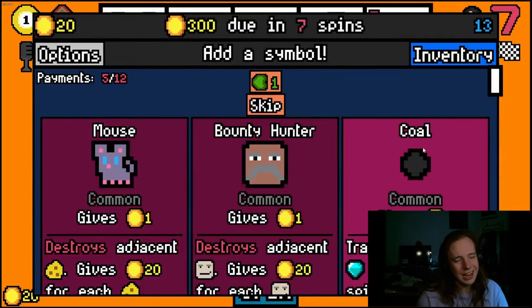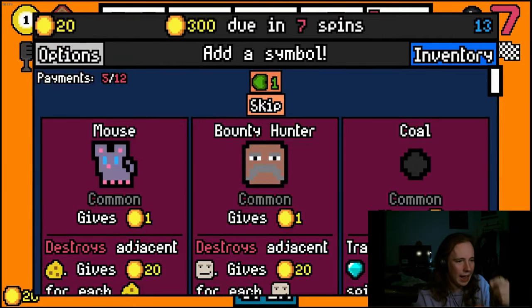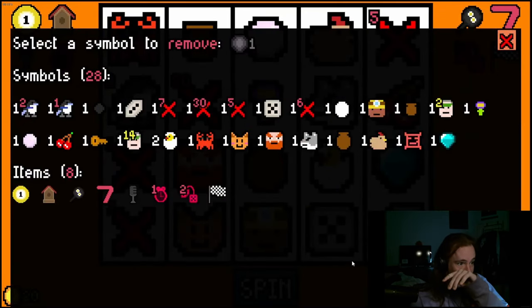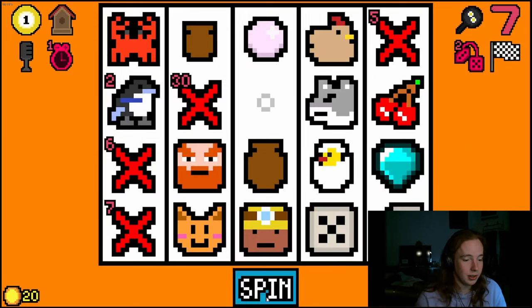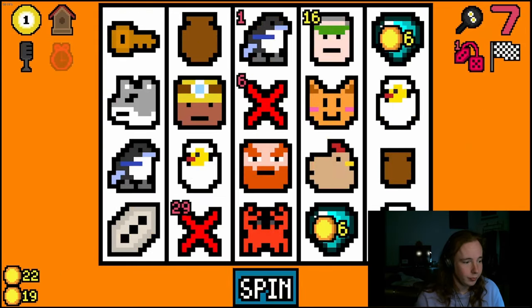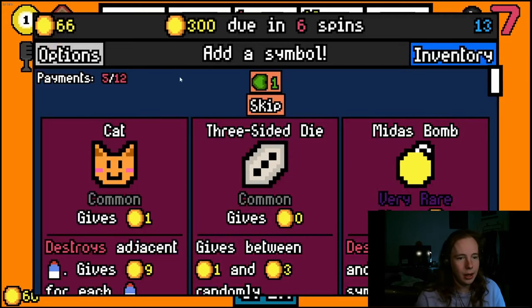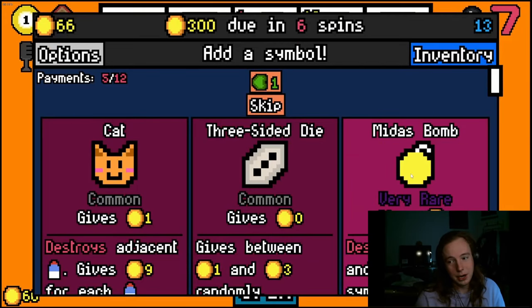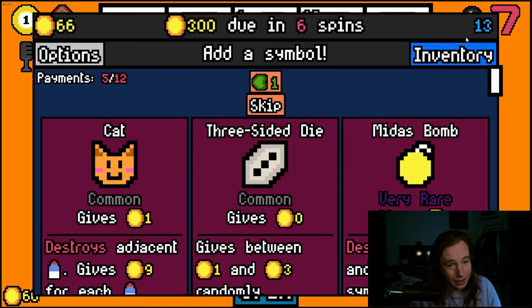I need something — I'll take another chick. A big symbol bomb could save me if I get something good. I'll take another egg. I can proc — did I get frying pan? I got frying pan, okay good. I'm going to remove — I have too many things. Definitely getting rid of the flower, it does nothing for me. And I got an instant diamond! That is exactly what I said I needed.